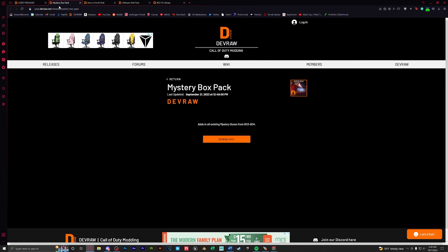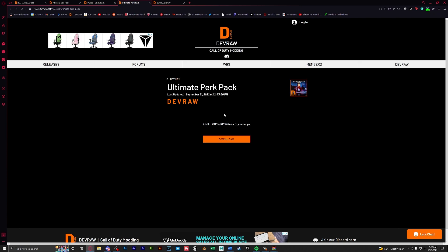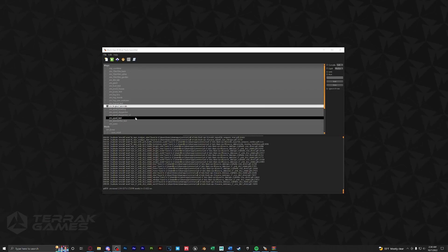We're going to download the mystery box pack, the pack-a-punch pack, the ultimate perk pack, as well as the bo3fx library. When that's all done, in the launcher we will right click on our map and open the map folder, and we're going to head back to our root folder.